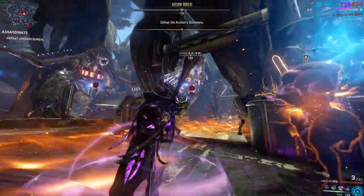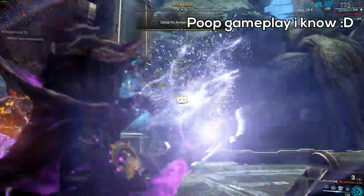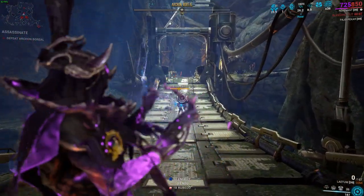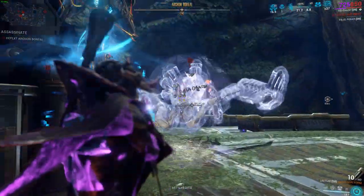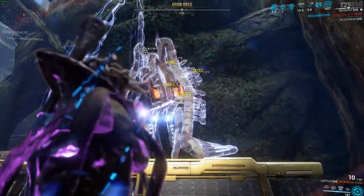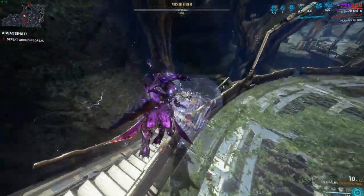He will spawn Aerolist — I think that is the enemy's Sentient name — and they have little red glass barrels around their waist. Shoot those with either the Catchmoon or Latem and destroy them. You will kill the Aerolist, then shoot at Boreal as much as you possibly can. Activate Roar or Zata's Whisper and just do damage to Boreal. Bring him down to half HP and then he will teleport away.